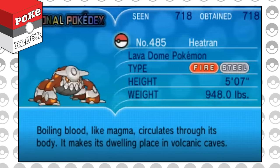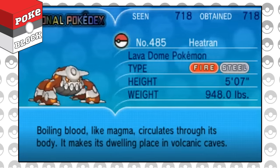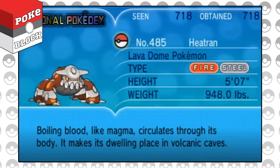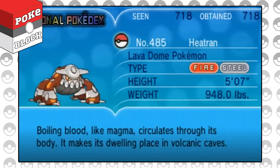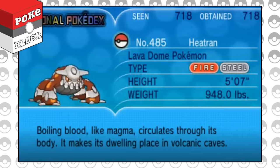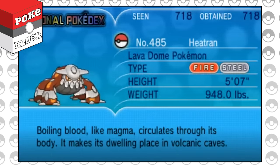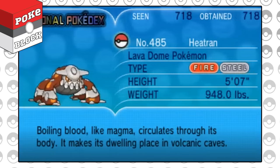Heatran's body is made of a rugged steel, but its boiling blood reaches such extreme temperatures that it causes its own shell to melt. Heatran's own body heat also causes an orange glow to emanate from its mouth whenever it opens it. Heatran also has cross-shaped feet which it can use to crawl into its dwelling places, which it makes on the ceiling and walls in volcanic caves.